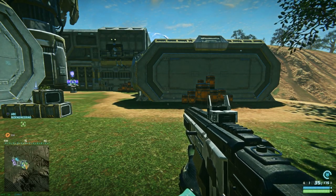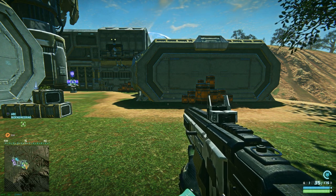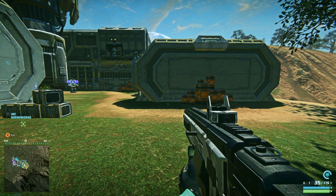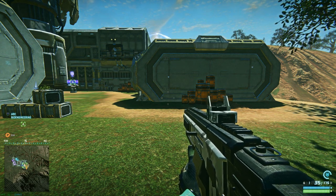Yo, how's it going guys, it's Friese here. It's time for a new weapon review and today we're taking a closer look at the NS-11A. This gun is a Nanite Systems Assault Rifle and it can be used by the combat medic class of all three factions.